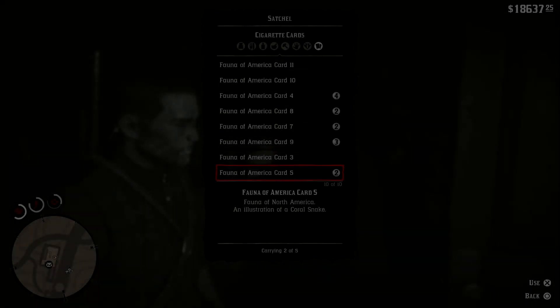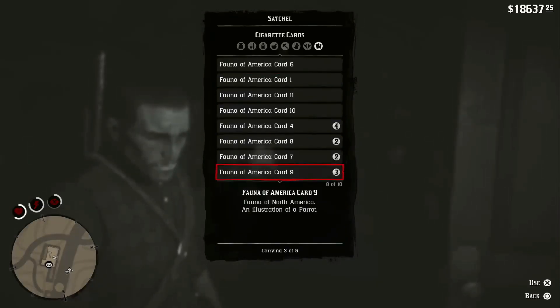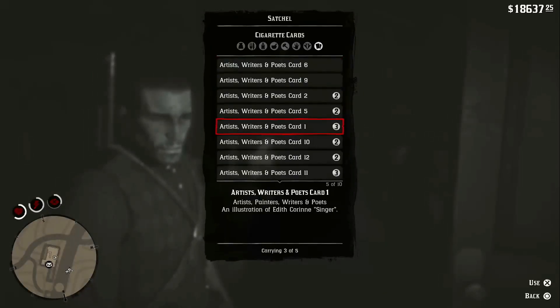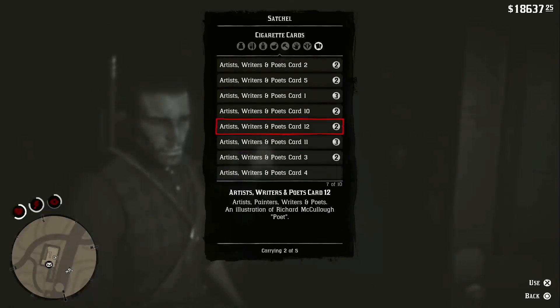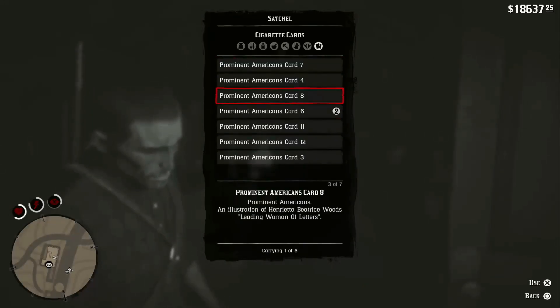Hey guys, welcome back to a brand new video. In today's Red Dead Redemption 2 video guide, we're going to be showing you the easiest way to collect all of the cigarette cards. Cigarette cards are a collectible in the game — to get 100% of the game you do not need to collect all of them. There are a total of 144.